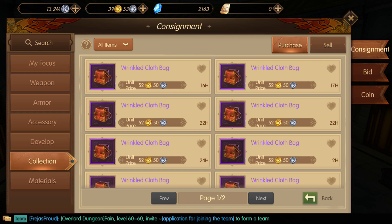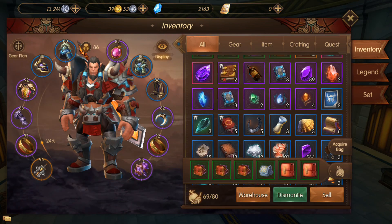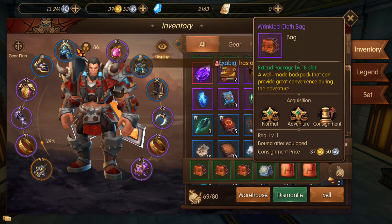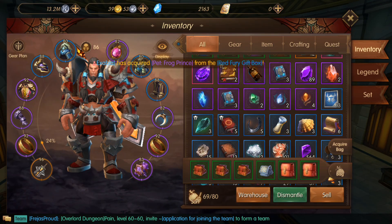That currency you see on the top of your screen — it's quite expensive. I don't have enough, and it will give you around 12 slots or something like that. I'm not sure, it's not showing. Anyway, that's one way.